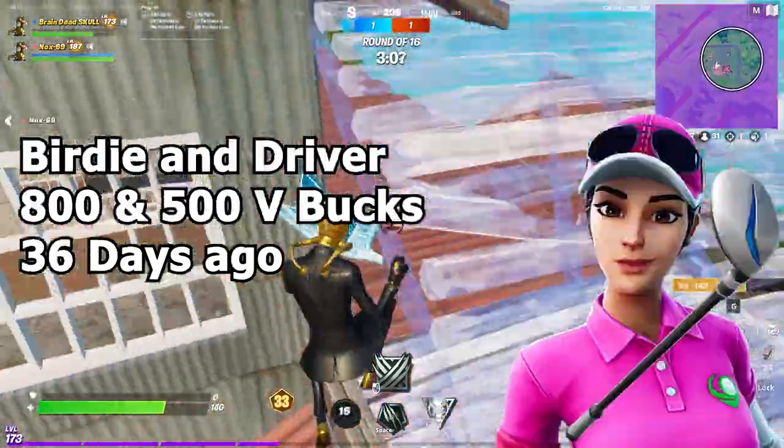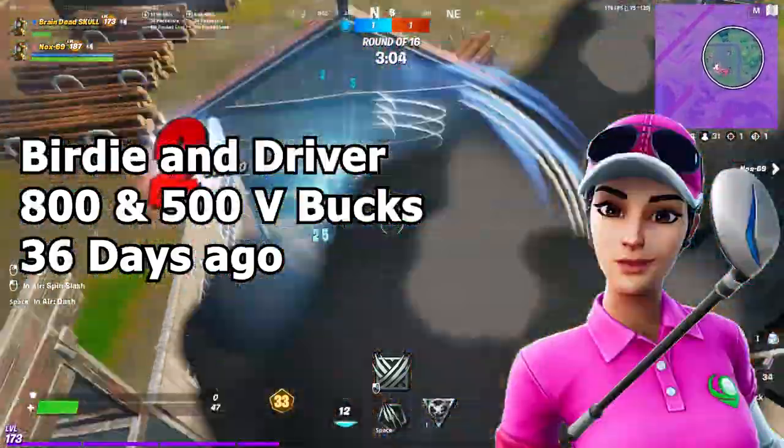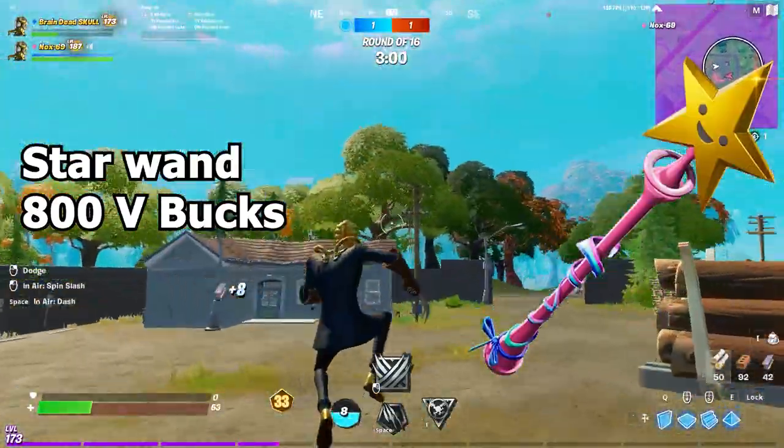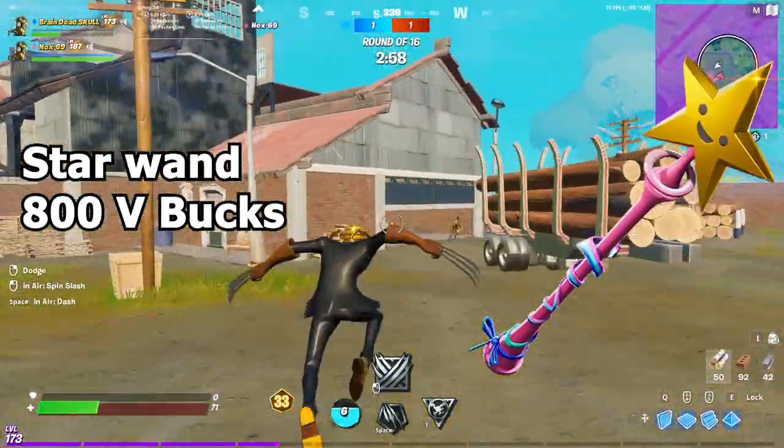Next we have the Bird Eye and Driver which cost 800 and 500 V-Bucks respectively and were last seen 36 days ago. We should also be getting either the Star Wind or the Driver Pickaxe in the item shop by this week. Moving on to emotes,